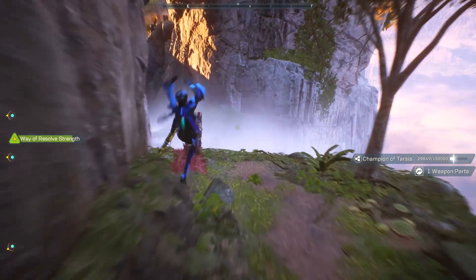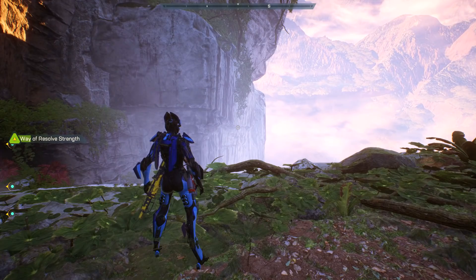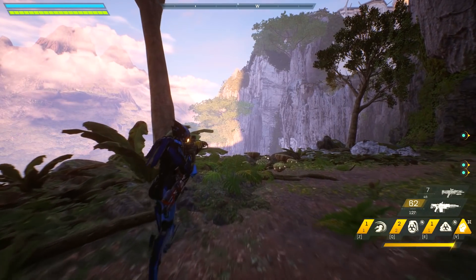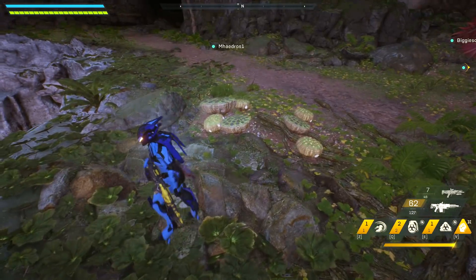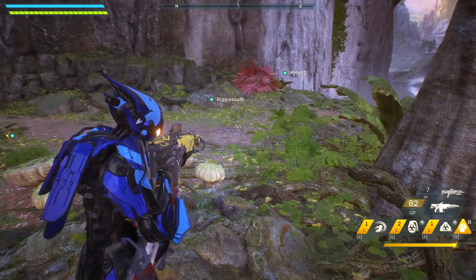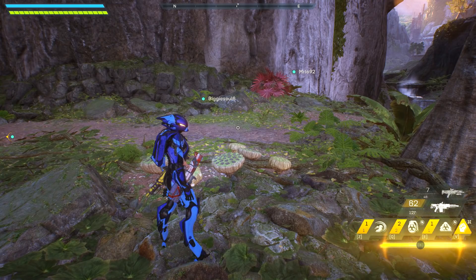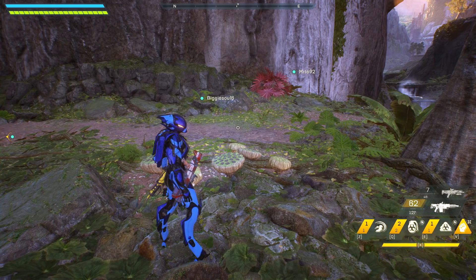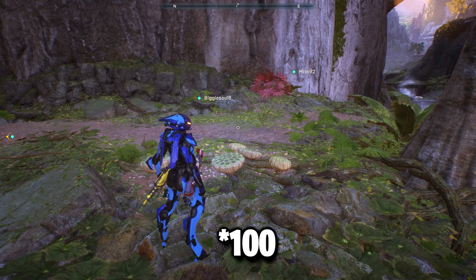If you know the map and you know where the spawns are of plants that spawn in 8 packs — there are areas where plants spawn in 8 packs, like 8 different plants in a row — you have the chance to get a decent amount of reputation. Every 100 plants that you destroy, as long as you drop an ember, that's 200 reputation right there. And you could do 200 plants really fast.